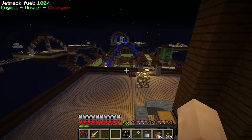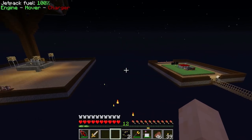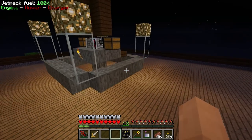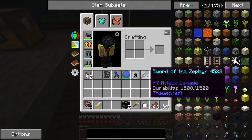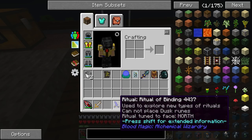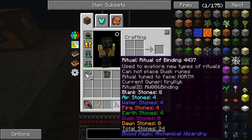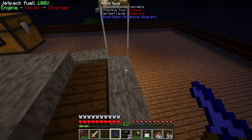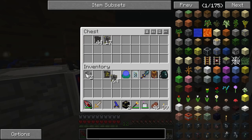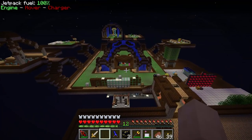Where we left off last time, if I remember correctly, was we built the infusion stuff over here and we got the Sword of the Zephyr right here. Now we need to get that into a Binding Ritual, I think it was called. Yeah, Binding Ritual. And for that we made the Ritual Diviner, and we got that set up to the Ritual of Binding — that requires 24 total Ritual Stones. So let's see. I got some Reinforced Stone. That's a decent amount of Reinforced Stone.